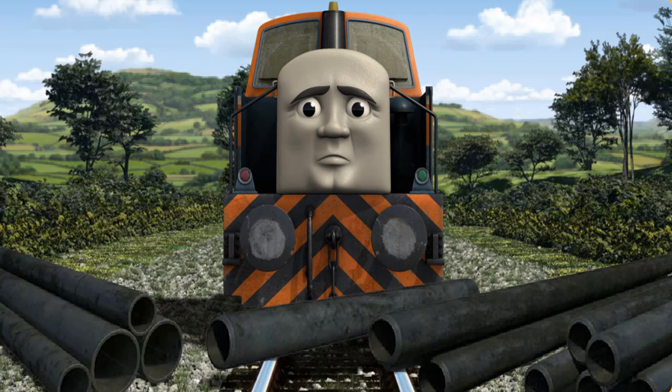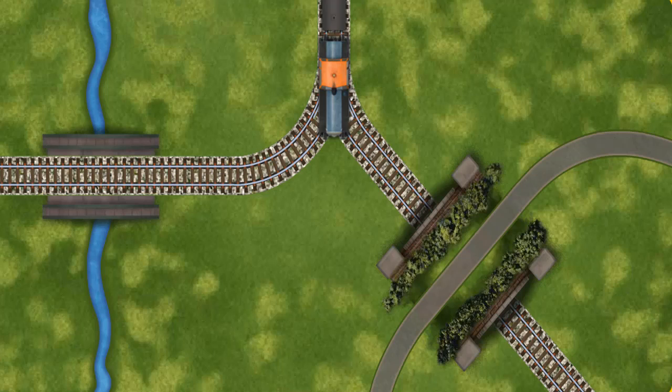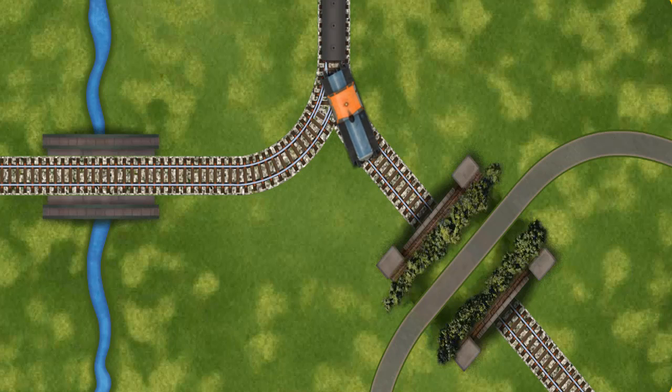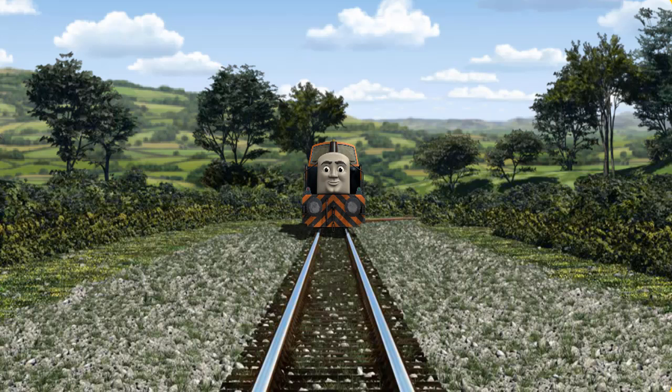Suddenly, Den had to stop. He needed to go a different way. Find the track that goes under the road. All clear.